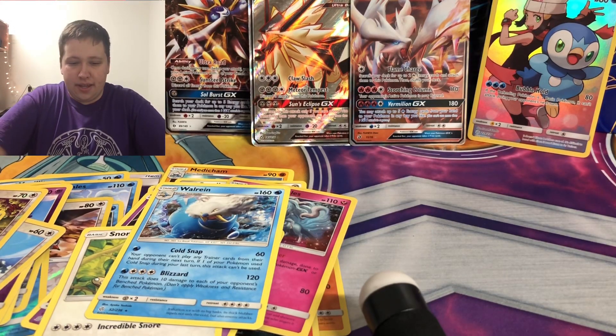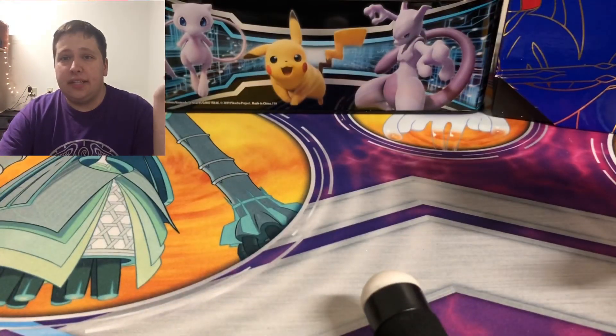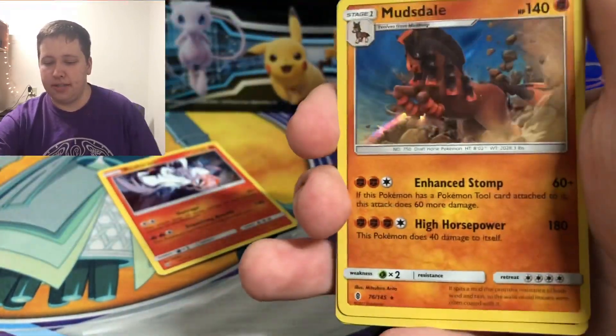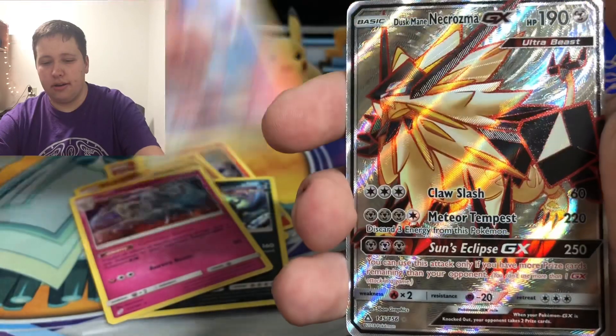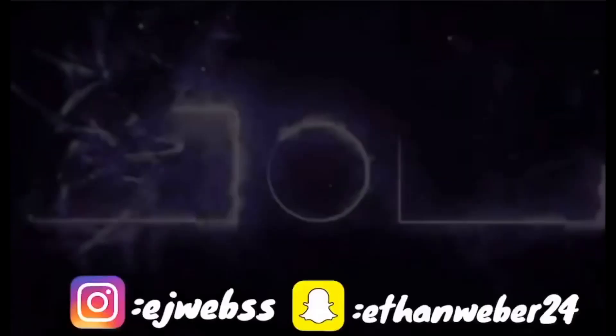That was a pretty good opening! Let me summarize all the pulls. From 16 packs — mostly singles and blisters — three ultra rares is pretty good. Here's everything: a Reshiram holo, Mudsdale holo, Guzzlord holo, Alolan Ninetales holo — so four holos — a Piplup character card, and then the ultra rares: Dusk Mane Necrozma GX full art, Reshiram GX, and Solgaleo GX. Thank you guys for watching, hope you enjoyed! Make sure to like and subscribe — the road to 300 is officially on, 99 left as I'm recording this. Thank you for 200 subscribers, I really appreciate it!